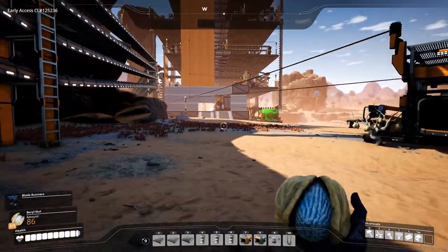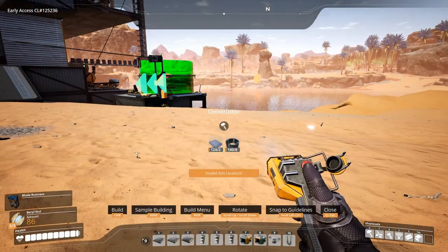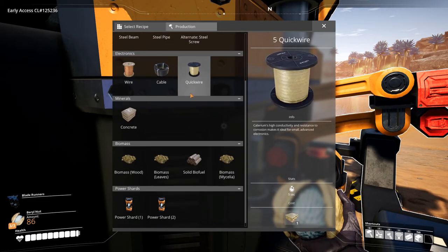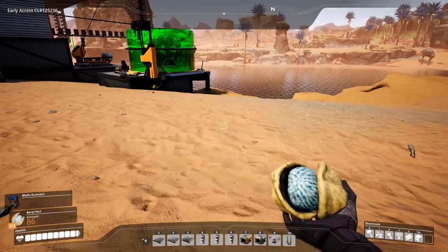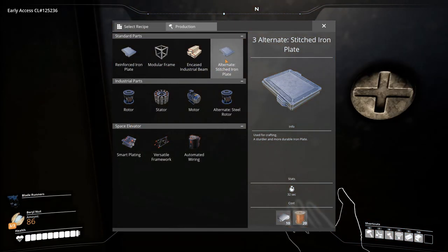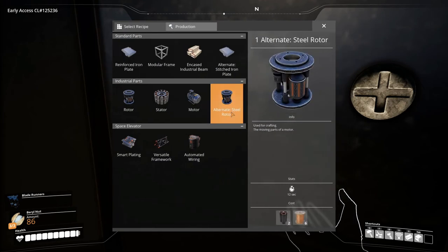Let's set up a constructor to check — we have the alternate steel screws. If we set up an assembler, we have the alternate for stitched iron plate, and we also have the alternate for rotors which takes wire instead of screws. But we're using the standard rotor recipe making the screws for now anyway.